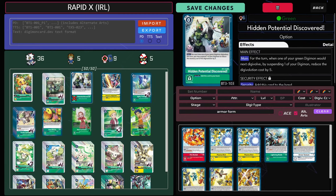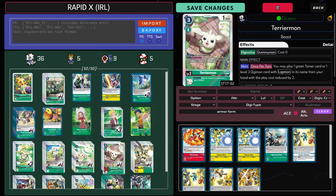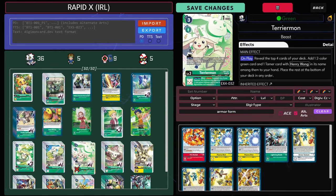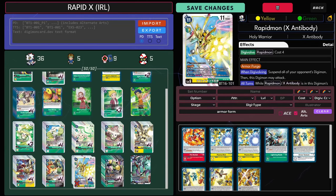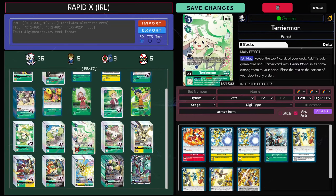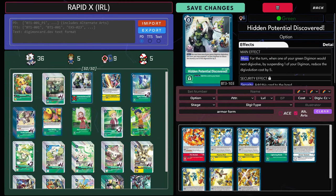The deck lists on Project Drusil seem to do options first, so we'll start with that. With Potential Discovered, you can trigger this really easily thanks to Double Typhoon playing out a body for free. Obviously you want to play out the searching Terramons, but essentially you're just going to tap it for Hidden Potential. So you can go into your Rapids for pretty much free, which is insane. Plus you can do it on your level 4s — so you can turn two, go to Omega for literally free.